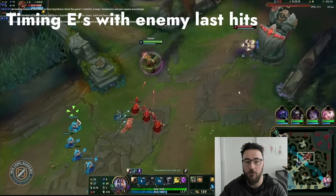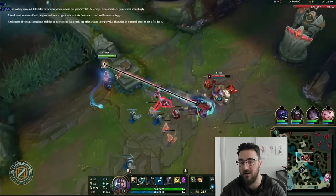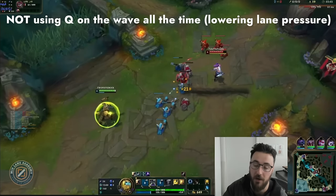When the enemy walks up and goes for a last hit — I'll quickly replay this — you walk up, posture aggressively, and you're able to time that E nicely with the enemy last hit. Nothing too fancy, but an absolute fundamental for Viktor players.